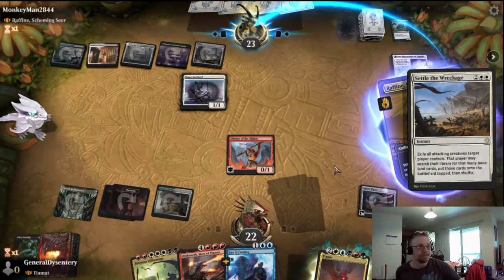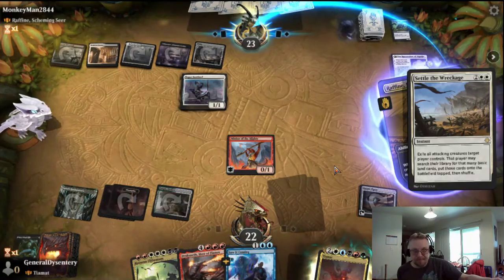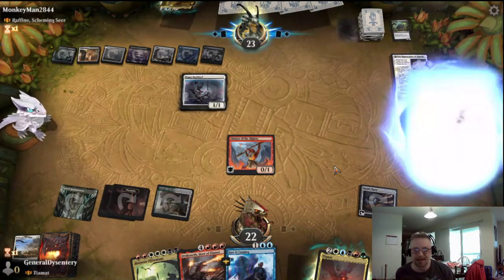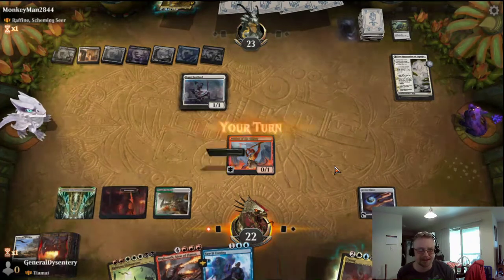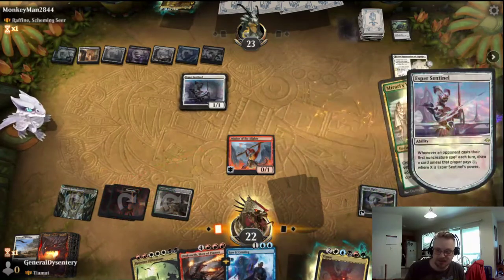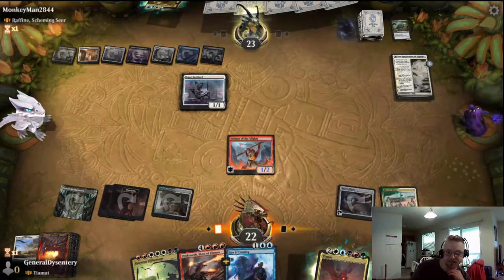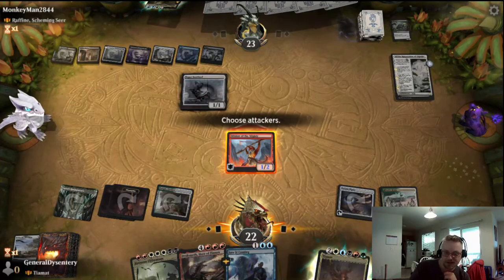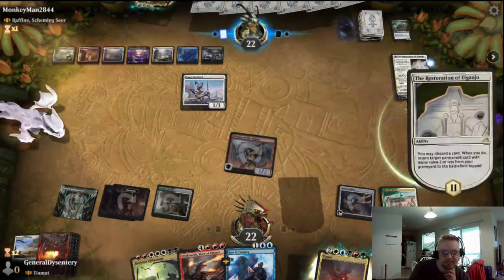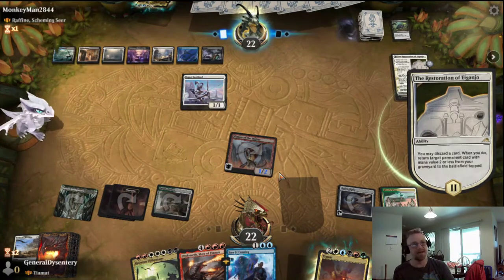Add all the wreckage. Go find yourself some lands — that does nothing. Might be a little slow but it slows him down too. Why not poke him with the kobold? I have nine mana to play with.